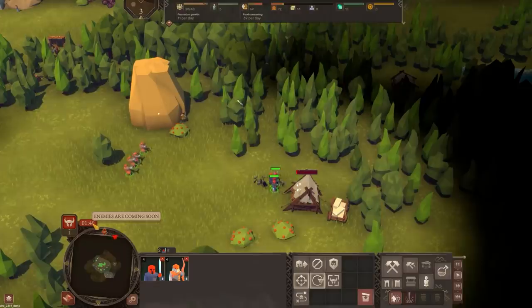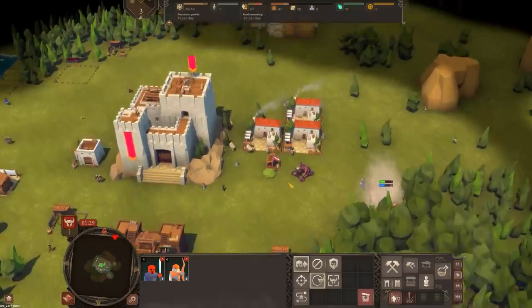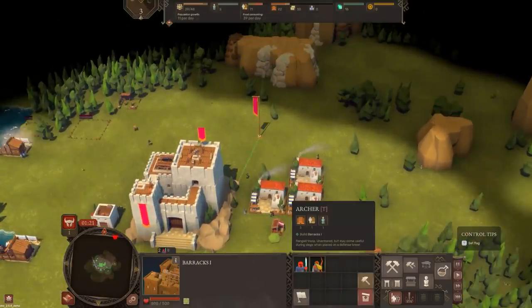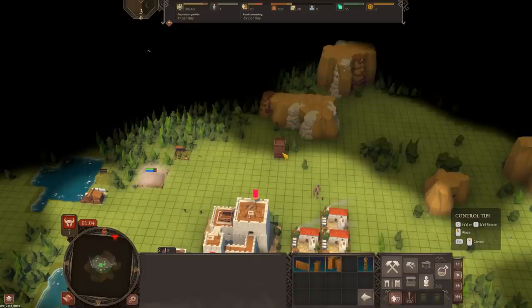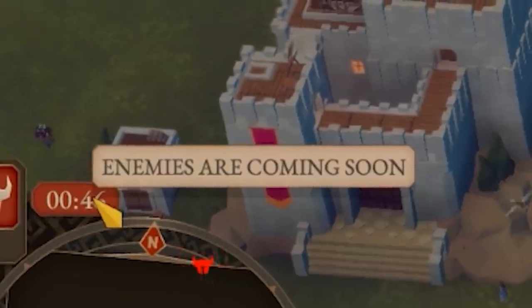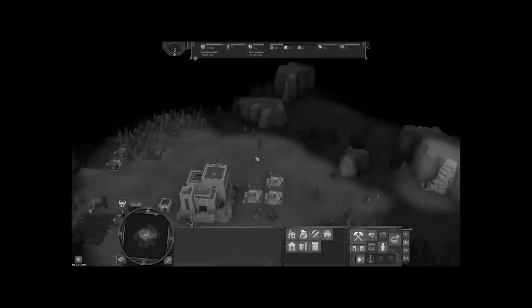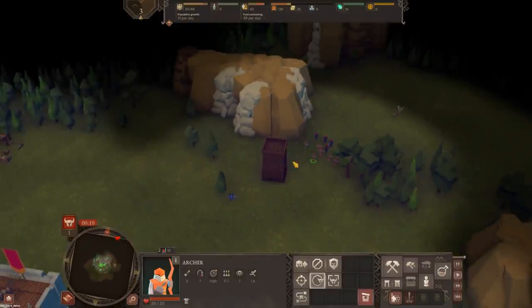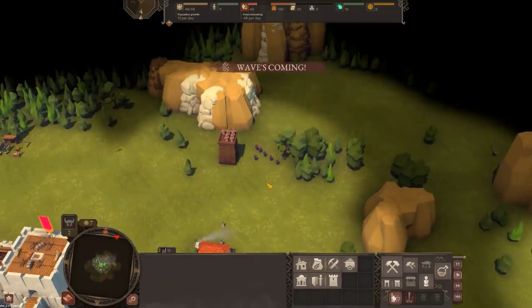We're going to need to use manpower, food, and wood to get archers, but swordsmen are cheaper. For defenses, I'm thinking a nice wooden tower — maybe central, since I don't know which way they're going to come. I can't build the towers on top of the mountains, unfortunately. The enemies are coming soon. We probably should have built the builder's house quite early and we just didn't. So this is our first defensive tower, and one of the cool things we can do is put archers up in it.